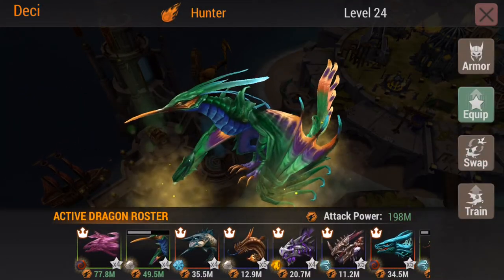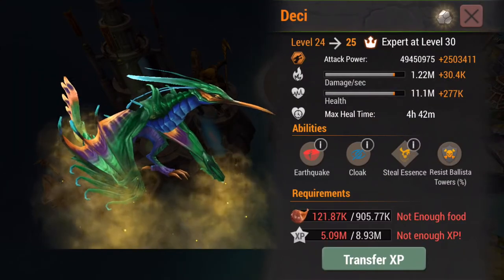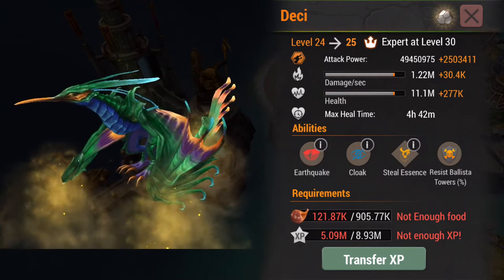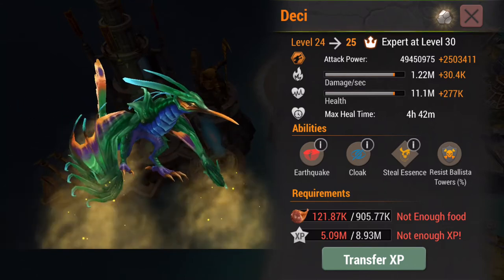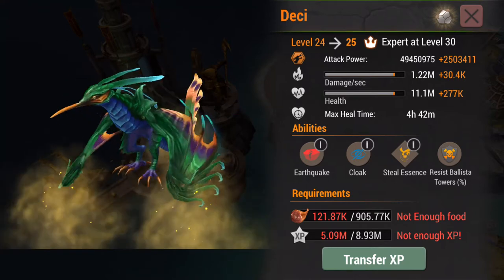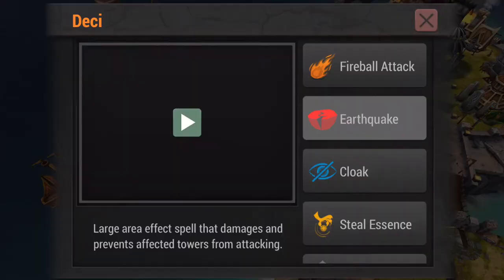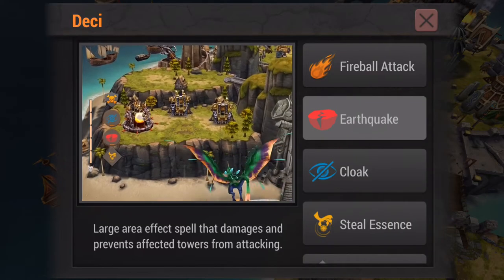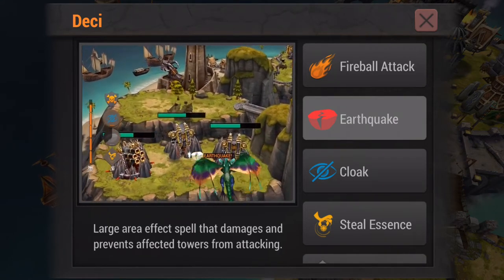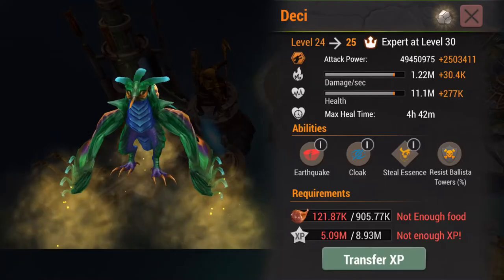Another dragon here — we have Desi, a lovely dragon. Desi has Steel Essence and Cloak, which is wonderful. But his cloak isn't going to go very well with his Ballista Resist. Ballista Resist is awful — I think we can all agree on that. But he does have Earthquake. Earthquake, if you're not familiar with the spell, is a single-cost red spell that is like a very tiny version of Freeze. It's slow to get to a place, but it will freeze towers for a short length of time.